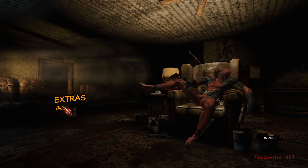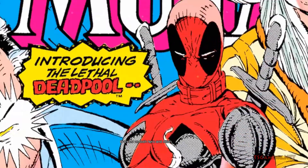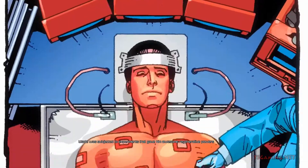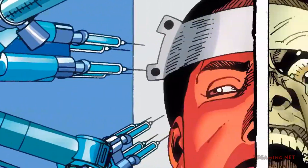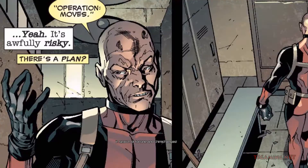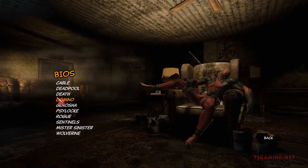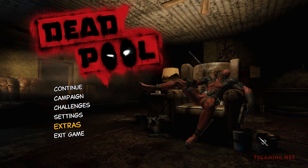In extras you have bios where you can check out bios for various superheroes. Deadpool was once a badass mercenary named Wade Wilson. After being recruited into the Weapon X program, Wade was subjected to experiments that gave him awesome regenerative powers and drove him batshit crazy. Today the Merc with the Mouth travels the globe in search of fortune and chimichangas. That's Deadpool's background — you can check out the others, mainly X-Men characters.